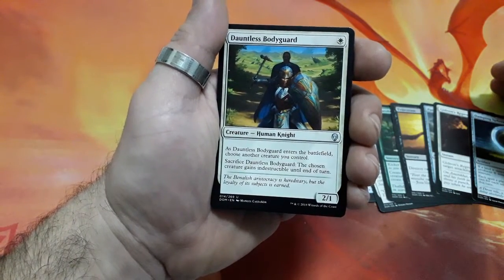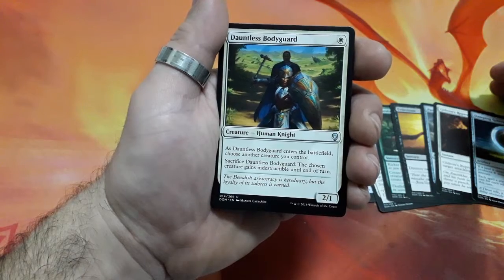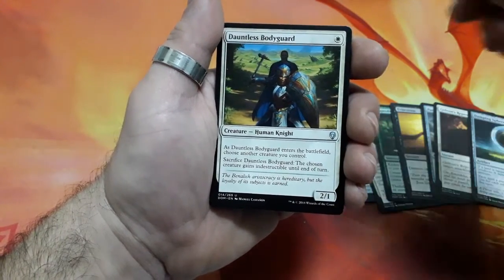Dauntless Bodyguard, 1 drop. As Dauntless Bodyguard enters the battlefield, choose another creature you control. Sacrifice Dauntless Bodyguard — the chosen creature gains indestructibility until the end of the turn, and it is a 2-1.